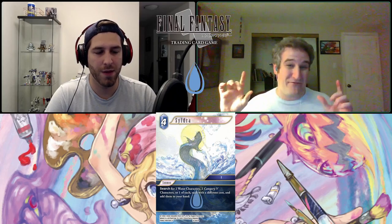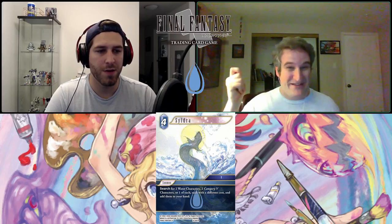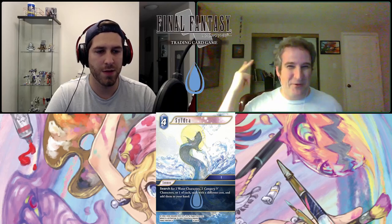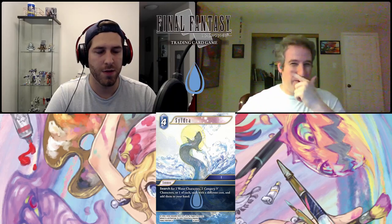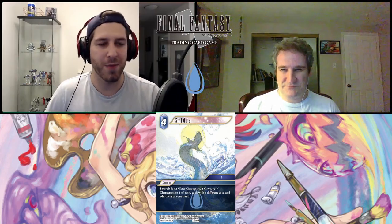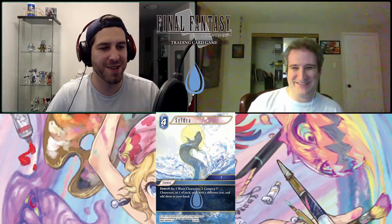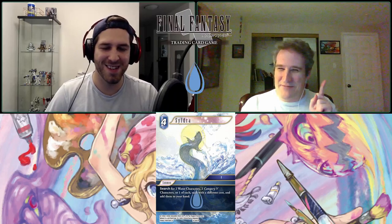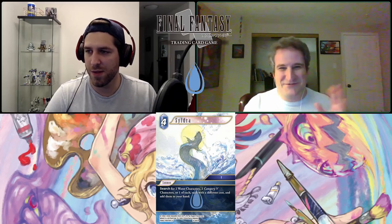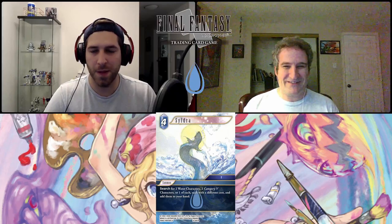If you open with the water backup that makes all summons cheaper and you've got Sildra in hand, turn two you tap and pitch one — playing it on curve at three CP — and you pull two cards. That's going to feel great. But you better follow it up with a backup. Search your two-CP backup with Sildra and play it. I'm giving it the thumbs up. I'll be the first to come back at end of opus and say it didn't feel good if that's the case, but I think it has a lot of potential especially in mono water.